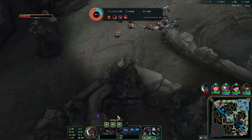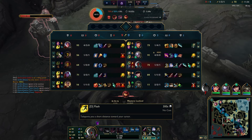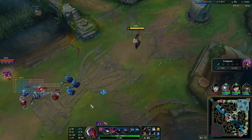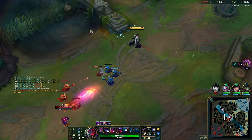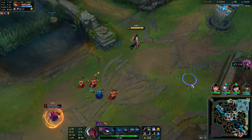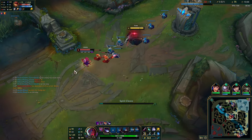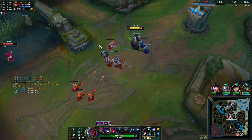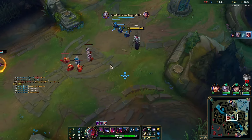I forced Malphite to spend time on me for the kill, and it cost him his Flash and ultimate — which is good for the rest of my lanes. This guy still has tier-one boots, so I can chase him down easily. I need to adapt slightly because he's playing a bit unorthodox compared to what I was expecting. Every single time he's using his E not to close distance but to create space between us.